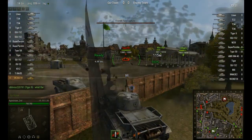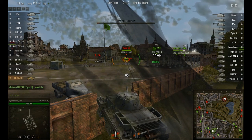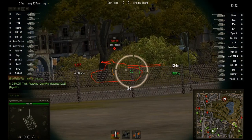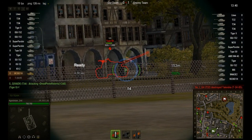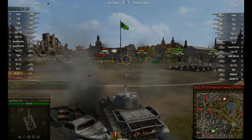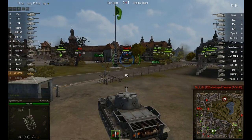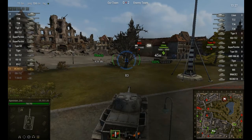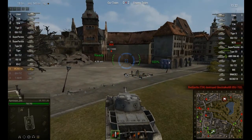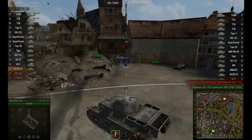Let's bust through right here and hit this T-59. The accuracy is pretty good when you're not moving. I tried to zoom in and hit this guy, but he moved behind the building. You can see I cannot pen a Type 59 in the tracks — or maybe I didn't hit the tracks exactly. It's something you're gonna have to work around with higher tier tanks; sometimes they're not gonna have the penetration power you need.